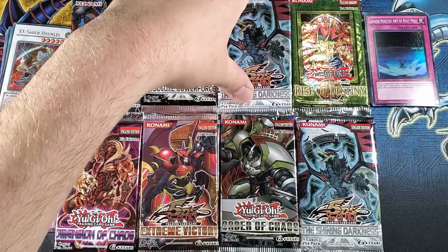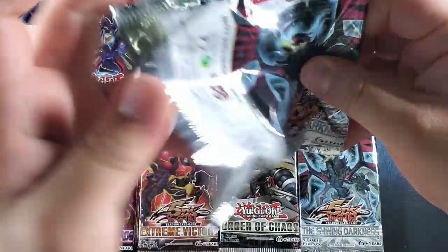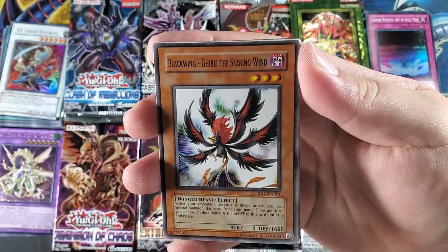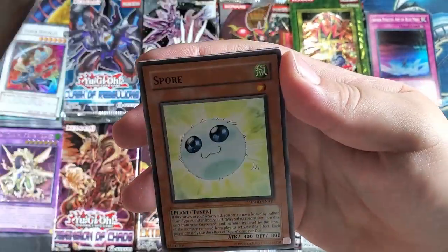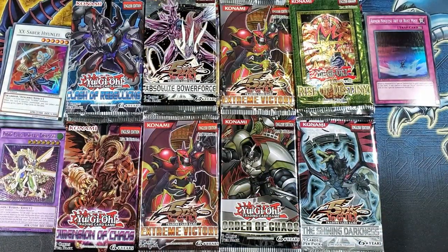Let's go with Go the Shining Darkness — this is unlimited, but it's all good because you can still pull ultimate and ghost rares from unlimited packs. Warm Call, Card Breaker, got a Blackwing Ghibli the Searing Wind, Koaki Meiru Initialize, Koaki Meiru Prototype, and no hollow — Spore, Legion Light, Second Booster, and a Flare Resonator. No hollow out of that.